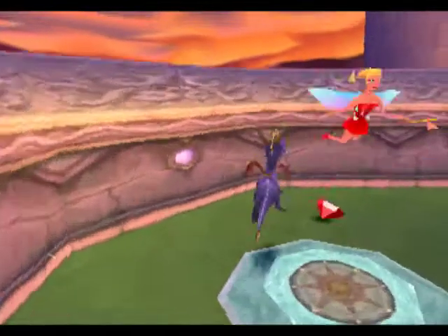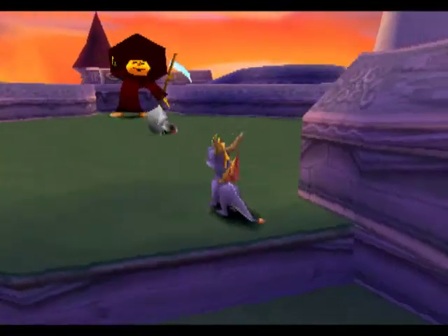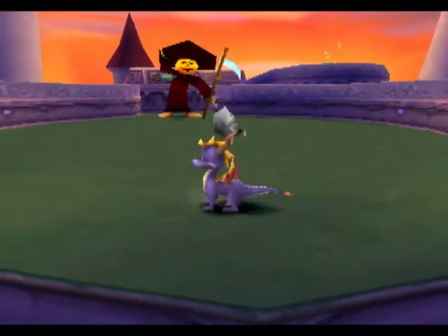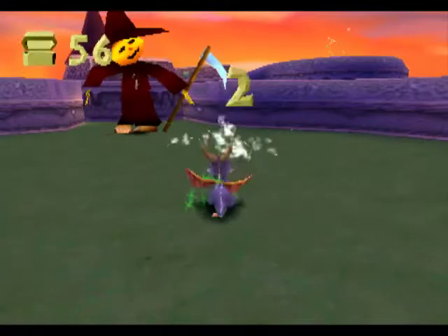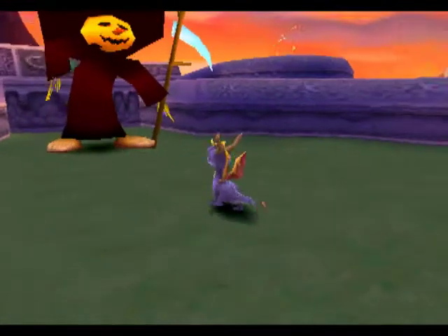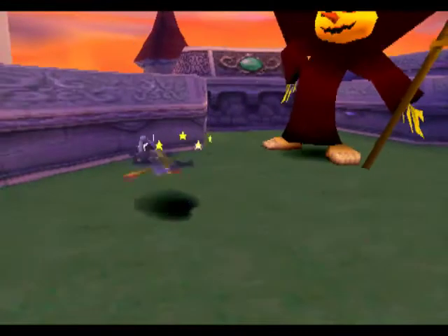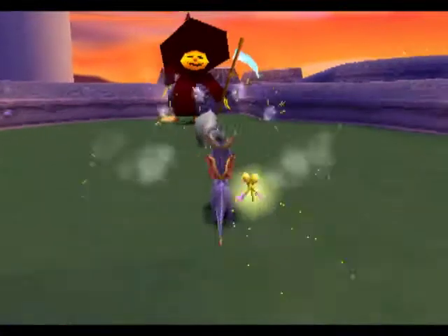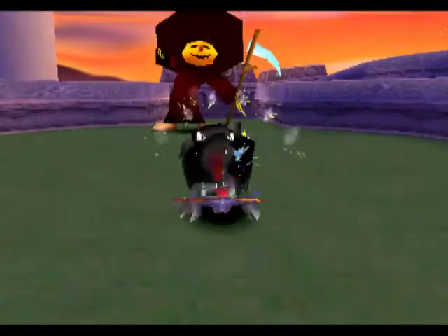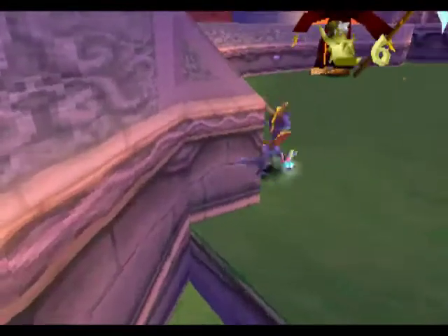Alright, so here's where I start on Toasty. He can't damage you unless you get too close, which I actually do get too close — I don't know how I manage that, but I do. And as you can see, he is a sheep. I always get a Braveheart flashback whenever I see that. I don't know why — it's like freedom for the sheep.